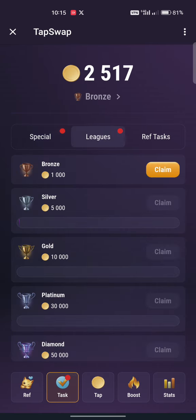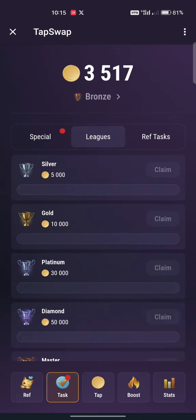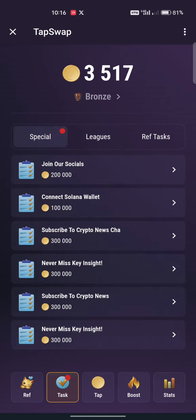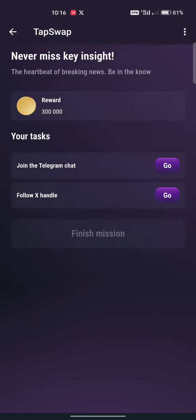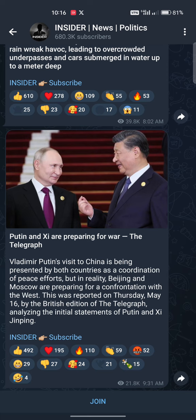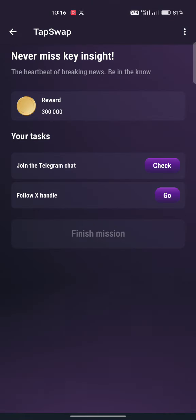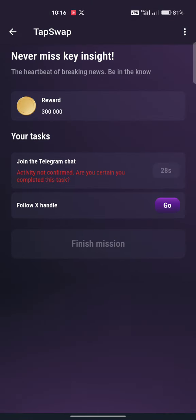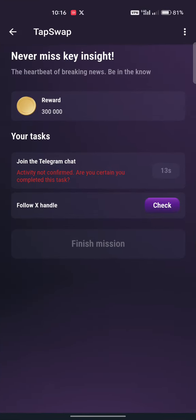You see the leaks section - first claim this 1,000 points. As you claim, your points increase. Now do some tasks to boost your earnings. Go to star missions - join the Telegram chat, click join. Make sure you join. Then click check - if you haven't done it, it will tell you to wait for 30 seconds. After that, go to the next one - follow on X (Twitter), then go back and click check.